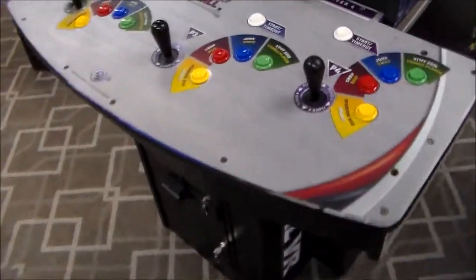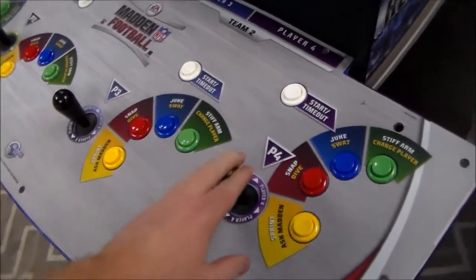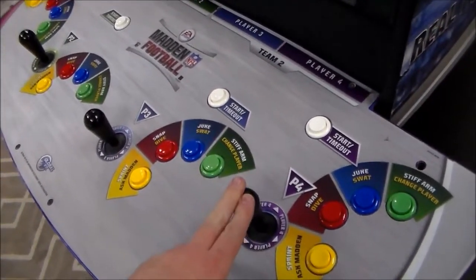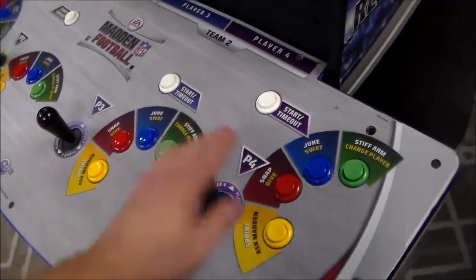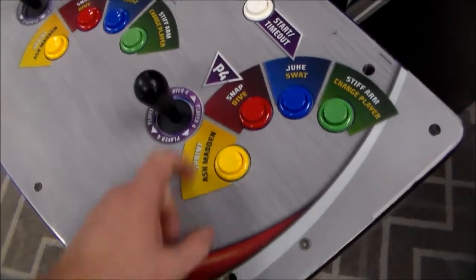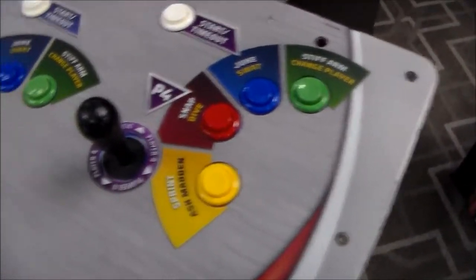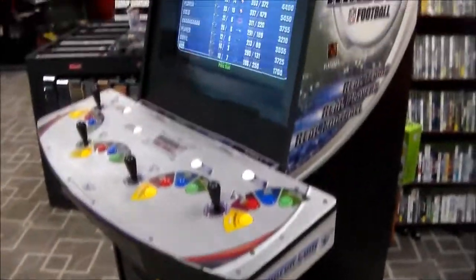We'll play it a little bit here in a second — I'm not very good at it, but you can check it out if you've never seen it. It had these cool 49-way joysticks that Midway used for a while — I guess Hap made them. When you go into the test menu it only shows the four directions, but I believe it's set up like NFL Blitz: if you just barely move it you walk, but if you move it all the way you run, because it has basically 49 different zones the joystick can be in. The buttons are fanned out: Sprint or Ask Madden, Snap and Dive, Juke and Swat, Stiff Arm or Change Player. You can see how they tried to make it as simple as possible with that replacement artwork meant for the Season 2 stuff.